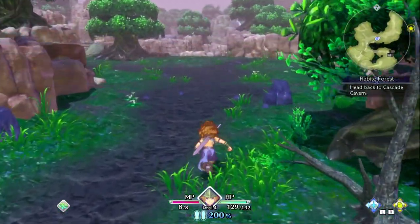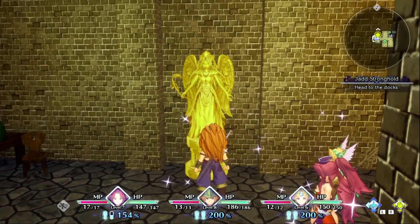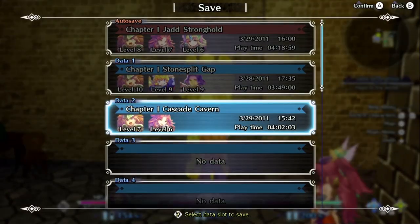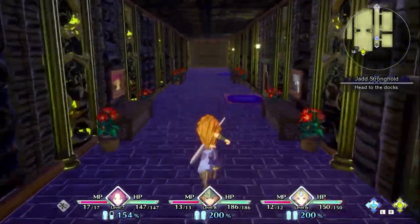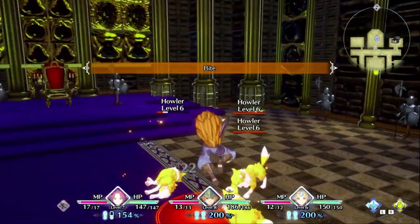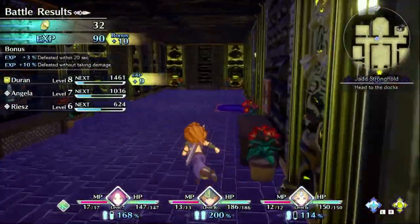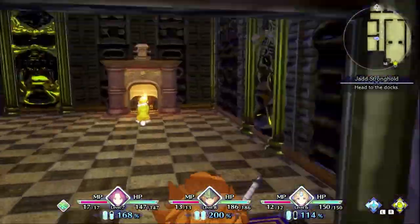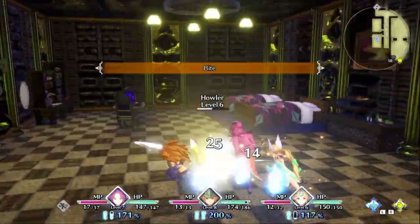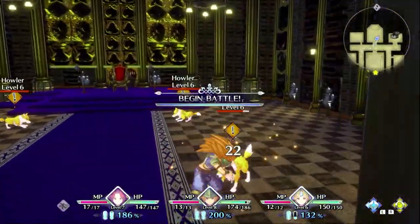The second exp farm is a little bit further. Right after you get your third party member in Jad Stronghold you will enter this area full of doggos. These little guys give a lot of exp for the current area in the game. I found that the exp here matched the exp from the next four areas, so I suggest leveling up to level 10 here. Feel free to go even longer, but just remember that each level requires more exp so it isn't always going to be worth it to stay too long.